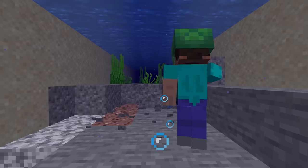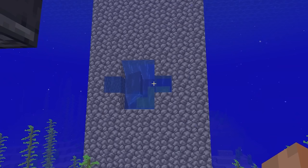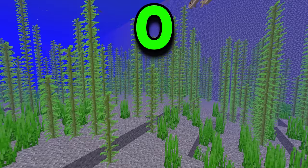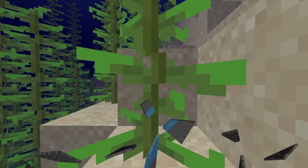I then discovered another problem while fixing my first issue. The device ended up going through the wall — but that wasn't the problem. The problem was what it stopped on. In this ocean, there is 750,000 seagrass. Whenever my machine would hit this or any other block in its way, it would completely break. I'm not sitting here breaking every stem of seagrass. I need to think of a new idea.